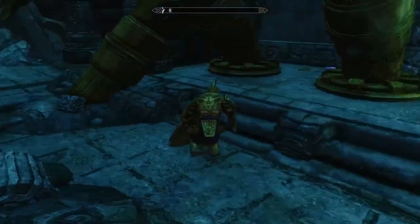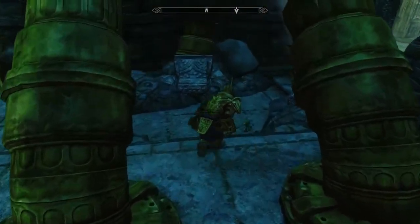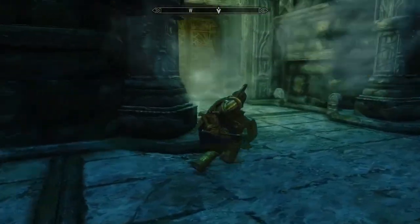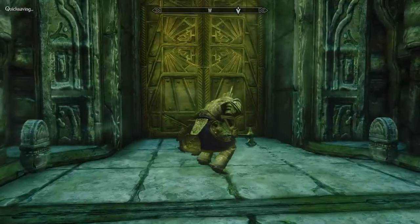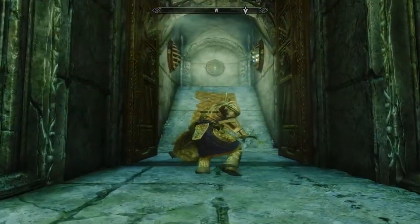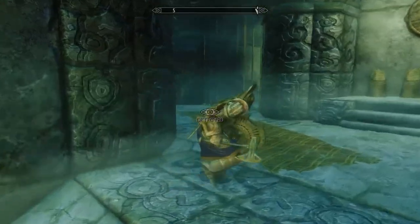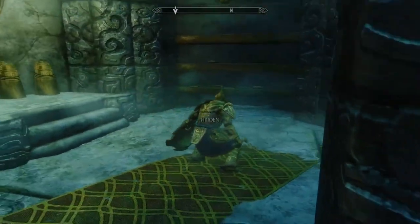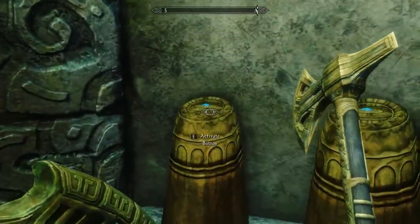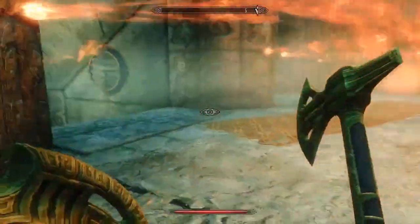We could take that scrap metal but that would put us over carry weight again, so let's ignore it. Go ahead and open this chest. This is looking like a puzzle area — lovely. So many more things to loot. Let's try this... nope, that's fire. Fire is bad, fire is very bad. It's definitely not the one on the left — middle seems good.